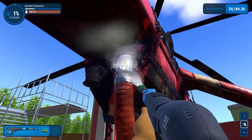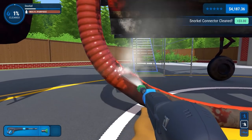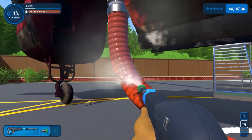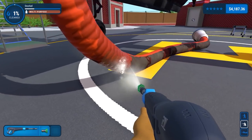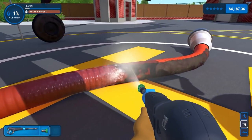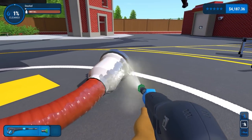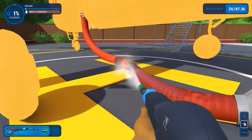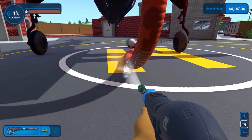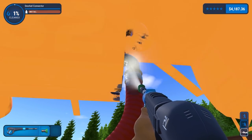You can see we're getting a bit of overspray — another drinking game: every time I say overspray, take a sip of beverage. Today's beverage is just water with ice cubes in it — not technically a beverage but it's wet, cold, and very refreshing. After a full clean of the snorkel it's showing at one percent complete. Where's the rest of the dirt? Maybe underneath there — going prone to get that.